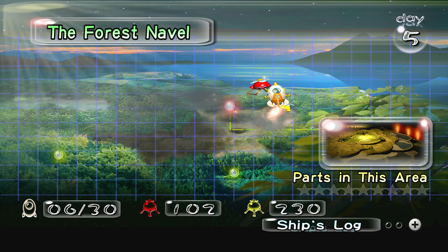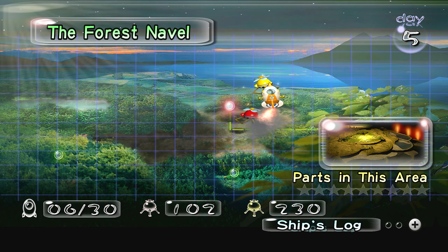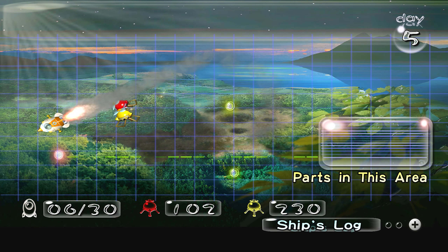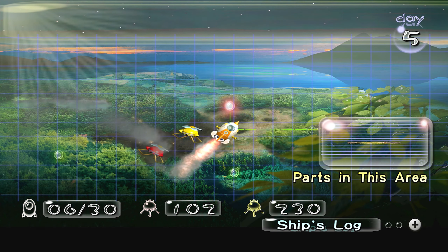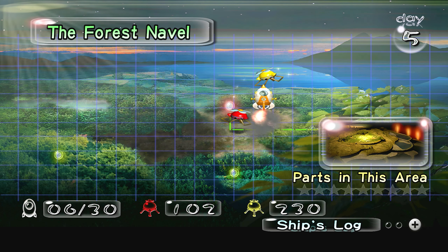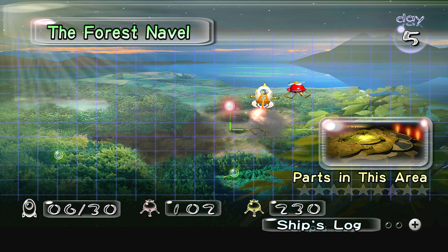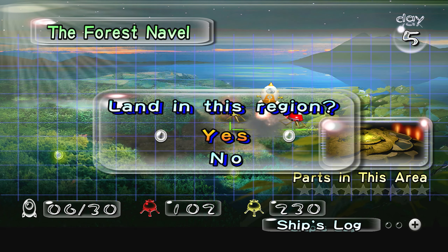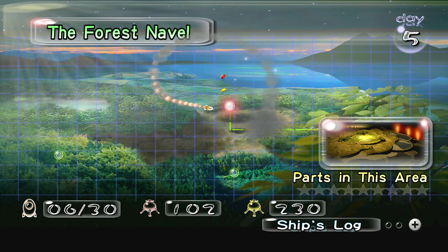Look at that - the Forest Navel. This area is a little rough, to be honest. There's a lot of parts here but it is kind of rough, but we have to go here because we have to get blue pikmin. So yeah, this is where we're gonna be going here on day five of Pikmin 1 Deluxe. Let's do it - here we go, Forest Navel.